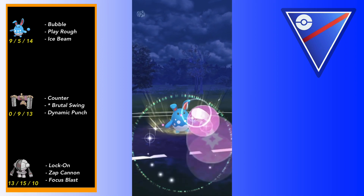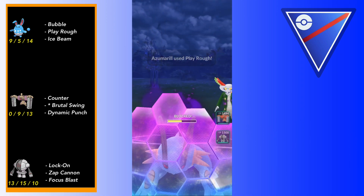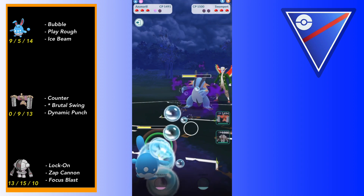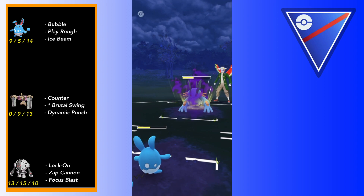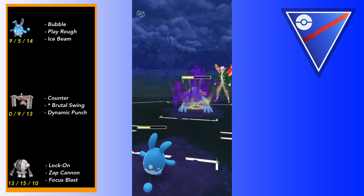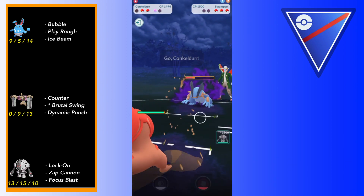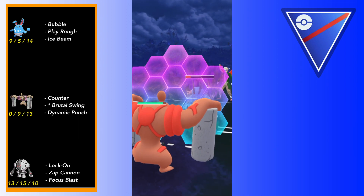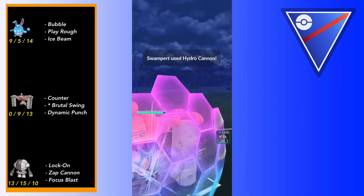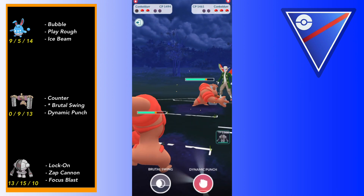Conkeldur is definitely comparable to Machamp - similar stat spread, both fighting types with Counter, pretty good fighting charge moves, and some coverage options. This community day is significant because not only does it give Conkeldur Brutal Swing, which is actually pretty good for it in Great League, this is also the first time Conkeldur has ever been available in Great League at all.